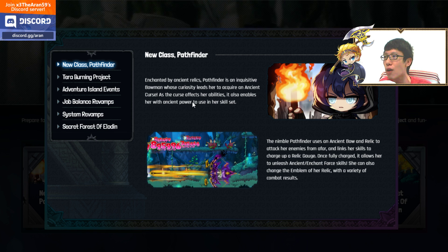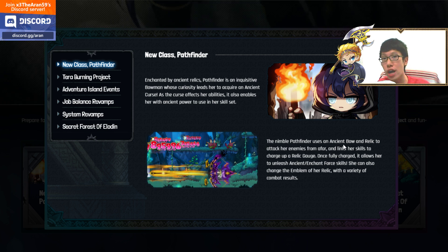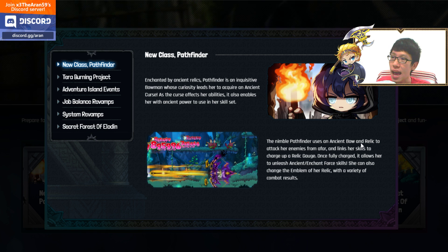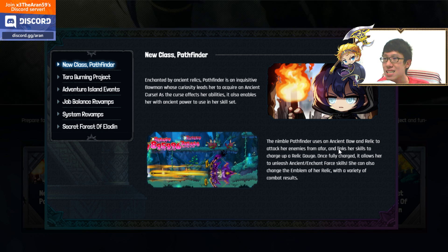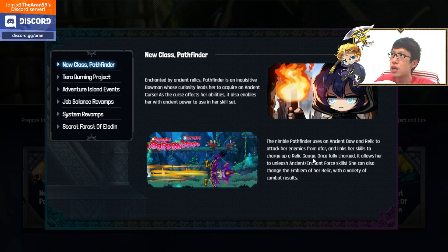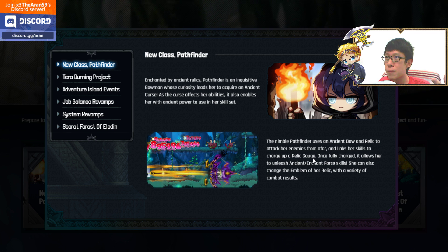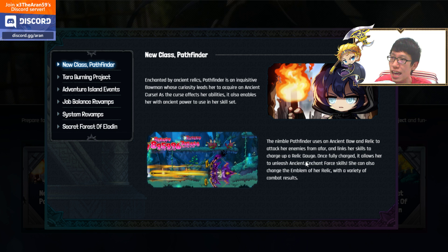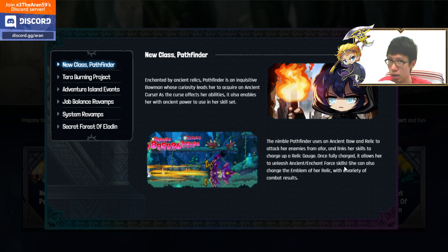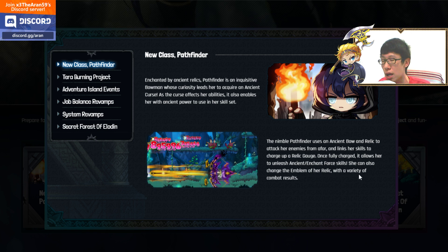Pathfinder is an inquisitive bowman whose curiosity leads her to acquire an ancient curse. The curse affects her abilities but also enables her with ancient powers. She uses an ancient bow — a new weapon — and a relic to attack enemies from afar, linking skills to charge the Relic Gauge. The gauge works similarly to Kaiser but doesn't transform; it acts as a resource to use Ancient and Enchant Force skills.